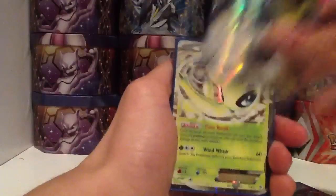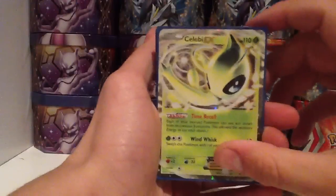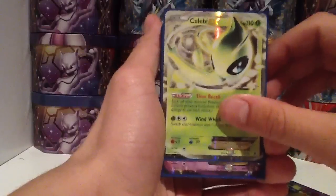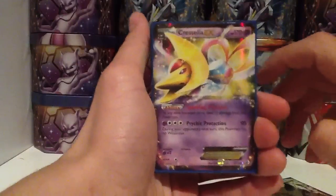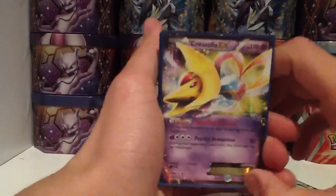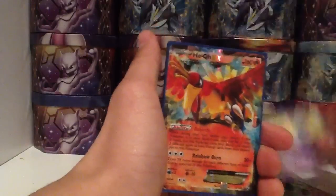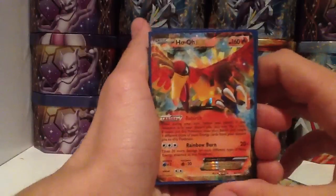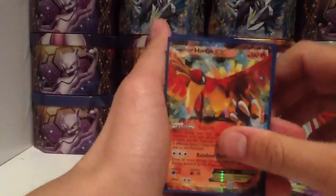I've got all those now, which is really good. I have a Celebi EX from Boundaries Crossed, which is very nice. I have a Cresselia EX — I already have two of these, which is nice I guess. Hoyo EX from Dragons Exalted, which is very nice.